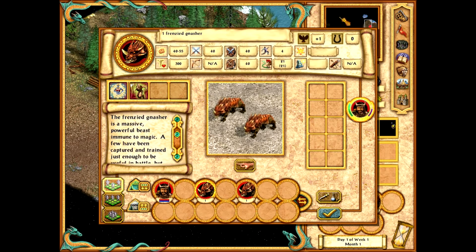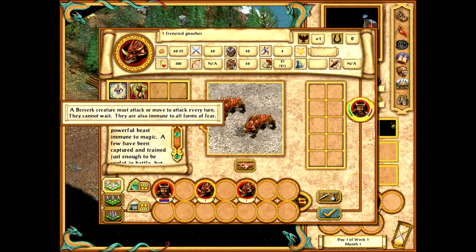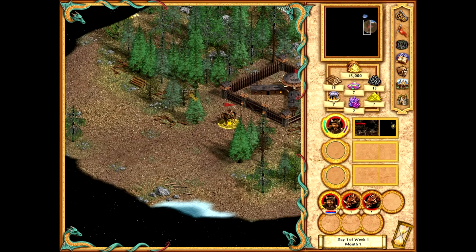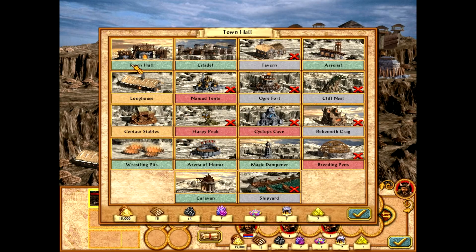Frenzied Nasher — which is very powerful. 40 attack and defense is the same as a dragon. That's decent damage, not the greatest. 300 HP is a lot, immune to magic, but they're crazy. I hate them so much.